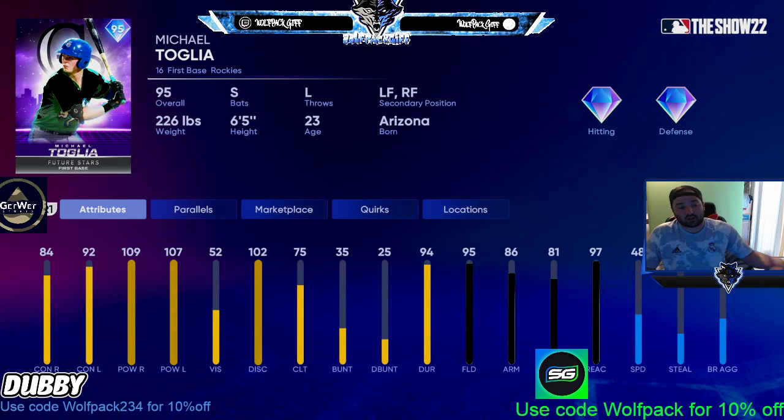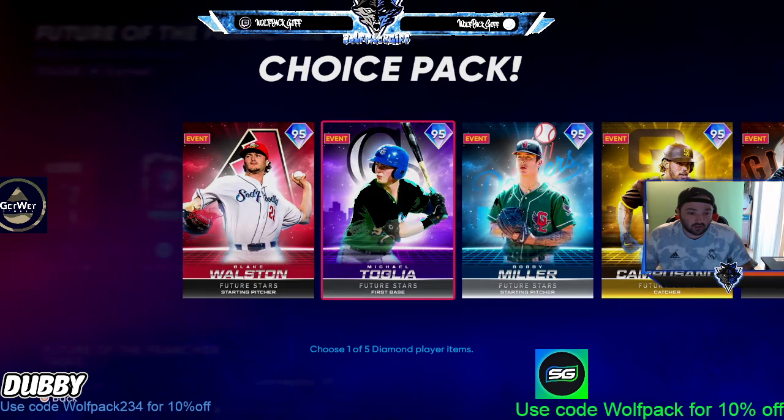Number two in the NL West — I'll botch his last name — but 84 contact, 92, 100 power from both sides of the plate. Vision is a little low, fielding is great at 95, he's not going to miss a ball at first base. And switch hitters are rare this year, so that's why he's number two.